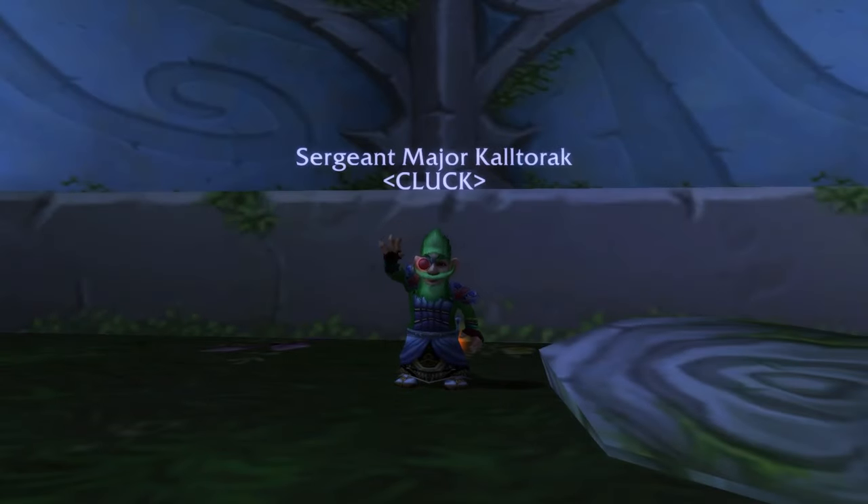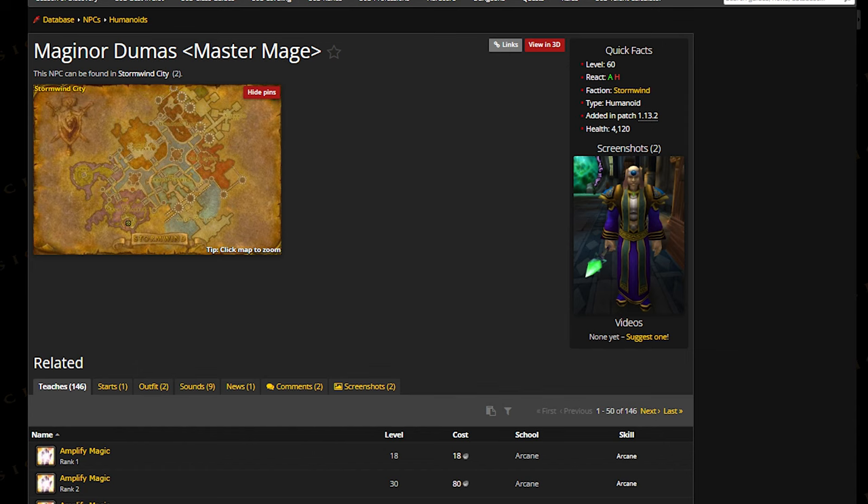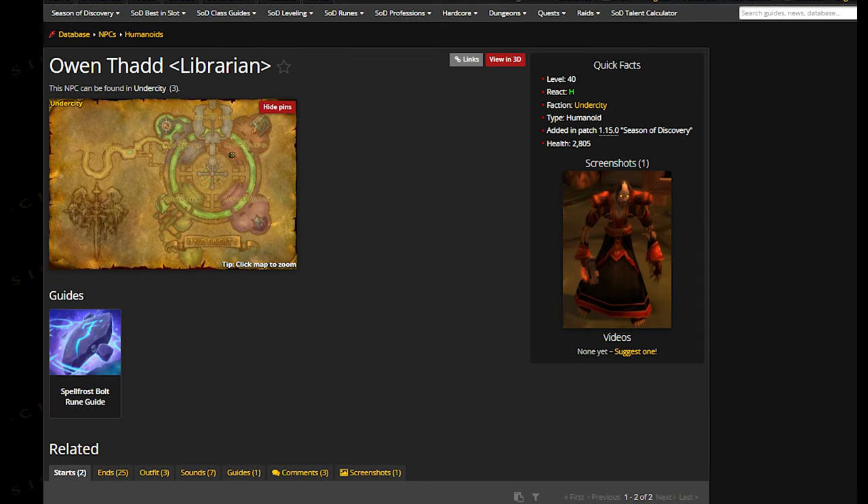Hey guys, Kaltorak here. Today I want to show you how to get the rune Temporal Anomaly. You will need to collect a bunch of items and turn them in to your Mage Class Trainers in either Stormwind or Undercity.